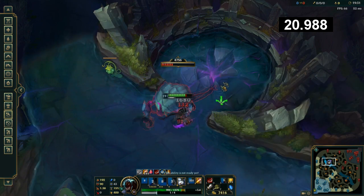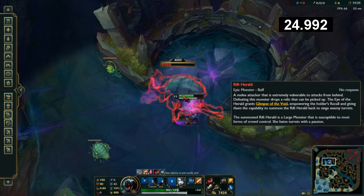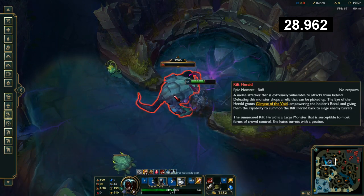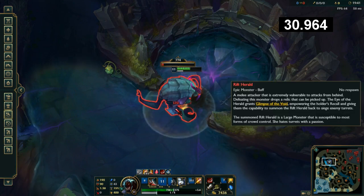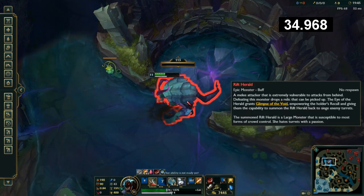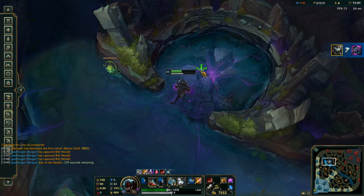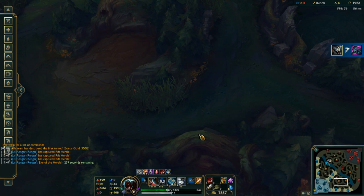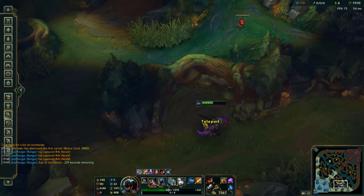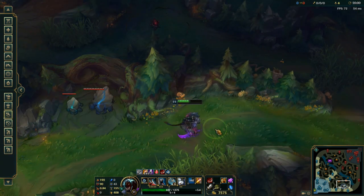A Rift Herald basically guarantees you a tower. So if you can get it before first tower goes down, that's good, or especially at this point it's really good. The Rift Herald is going to stay with you for 240 seconds. One thing you can do to prolong that is place it in between these two golems — that will lock it in place.